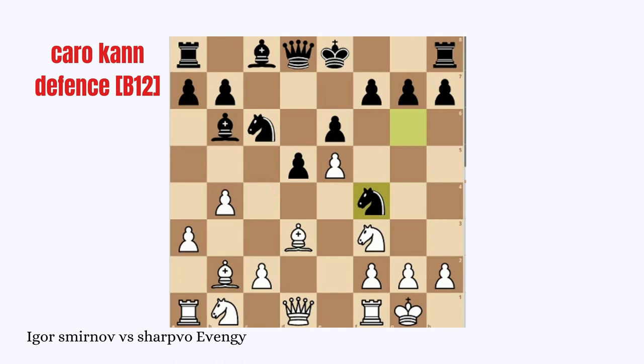White plays C4 attacking the D5 pawn and trying to open the center. But the knight has moved 2-3 times in the game. The best idea when a piece moves more than 2-3 times is that it has to start an attack, and in order to start an attack it has to open the position. So White plays C4 in order to open the position. Knight D3 capturing the D3 Bishop.